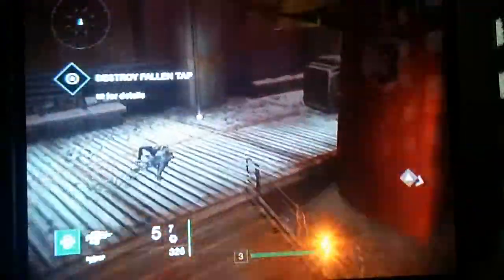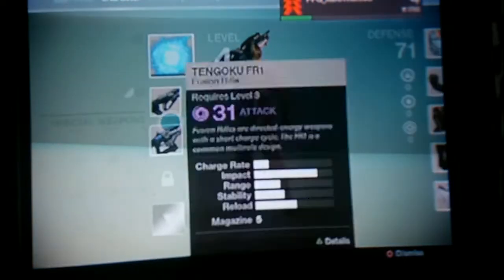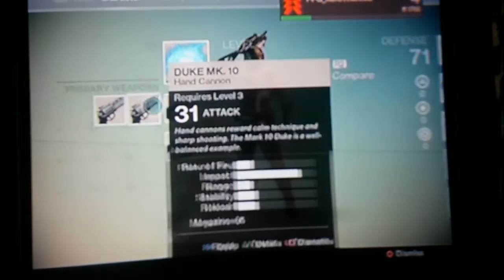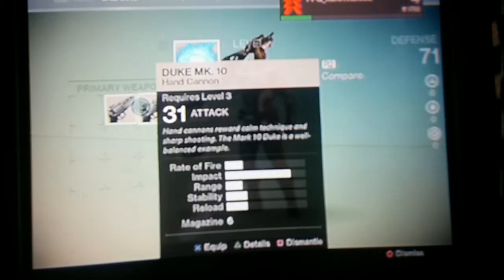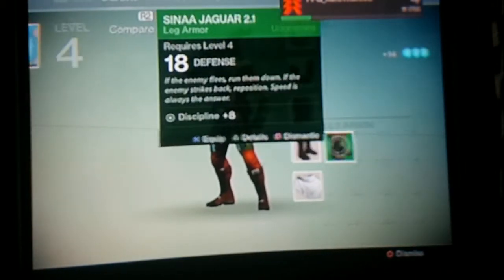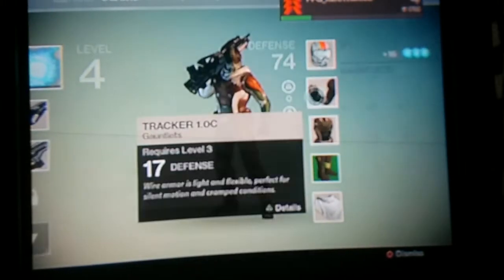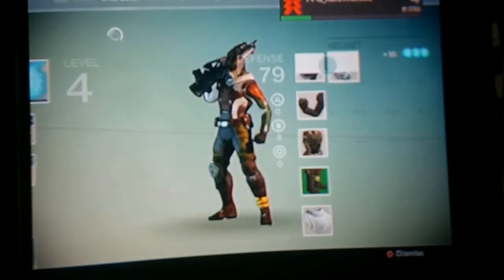I'll make sure if there's any ammo for me or not. I'm pretty sure I'll destroy this. Probably shouldn't waste all the fusion rifle. Leveled up — that's good. I kinda got the same hand cannon, so what we do with that is just delete it. Level 4 — now I can get boots on. Get rid of those, and better health, thank god.